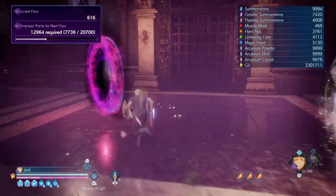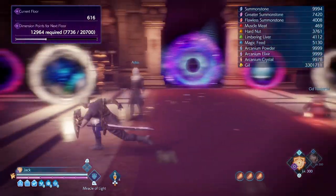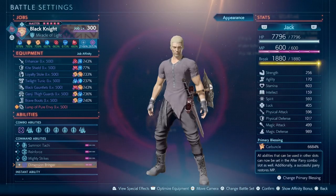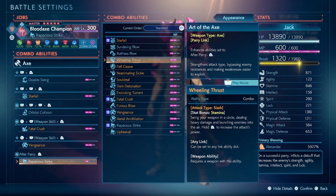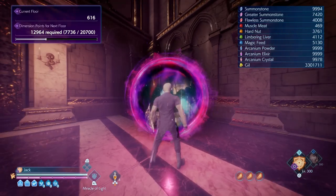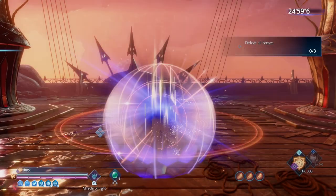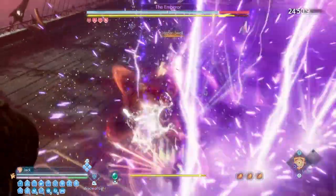So the Dimension Bringer basically slows the enemies, which is actually really good. Let me set up my parallel link for the axe. I'm going to use the Wheeling Thrust and go for the Annihilation. Once I use the Dimension Bringer projectile, I can actually use the battle link. So this is the normal one — that's like two bars — and you can see the enemy is now slowed.